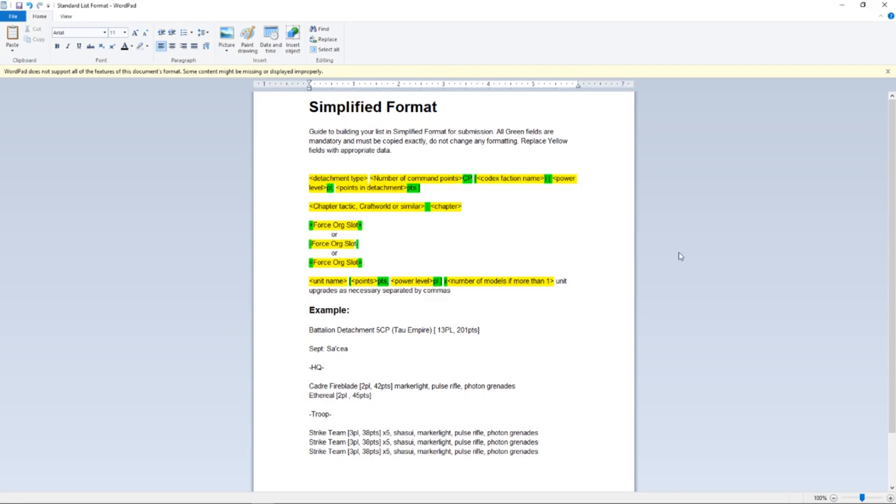In this document, everything that is highlighted in yellow will be what you will be replacing with your own information, and everything that is in green is important that you leave it exactly the way it is, including the punctuation, so that the formatting is correct for the tournament organizers.